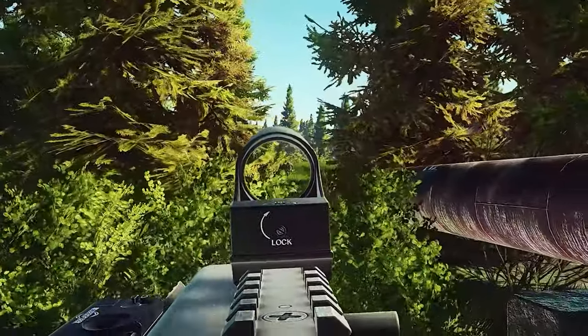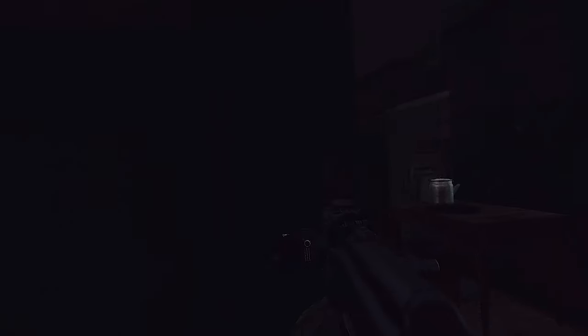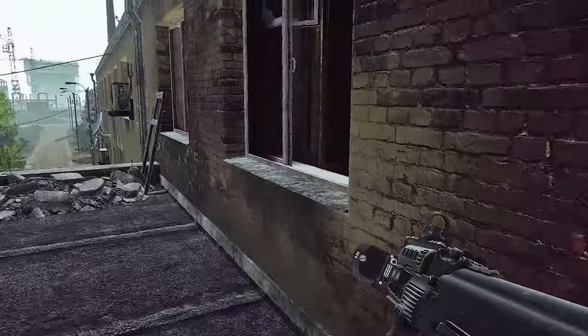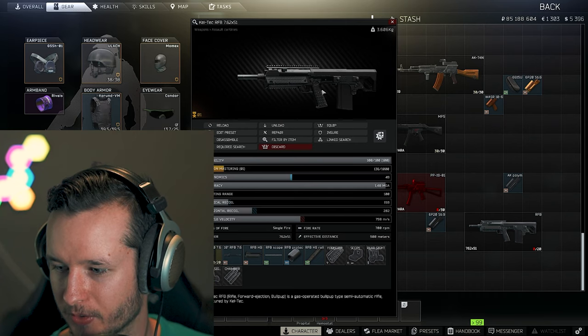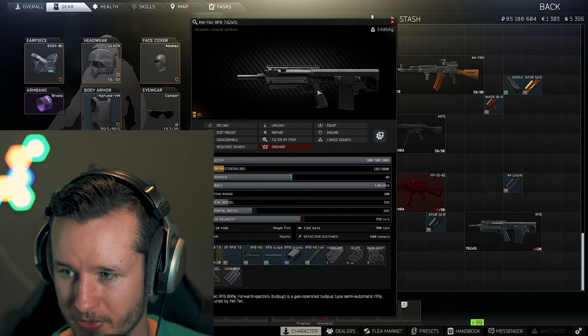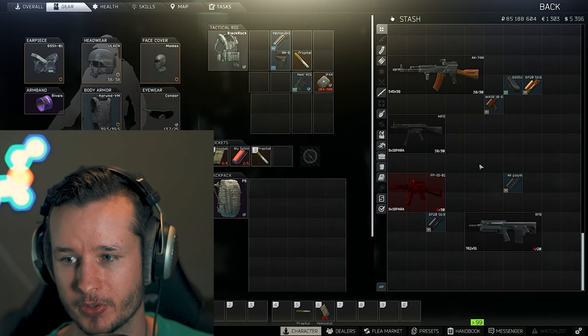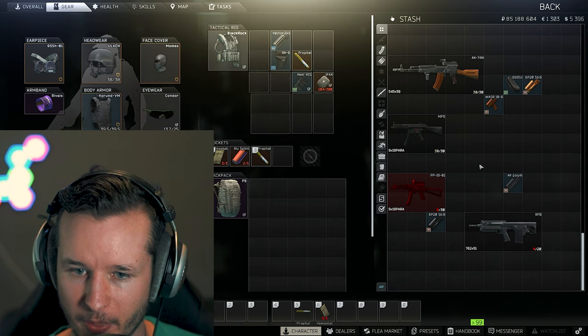What you can also do is run the RFB. The RFB is, in my opinion, the best budget build for .308 — or 7.62x51 — in Tarkov. Some very decent rounds. You only need a proper grip and scope and that's it. You can run it on Woods, Reserve, or Shoreline. I really like the RFB especially early on.